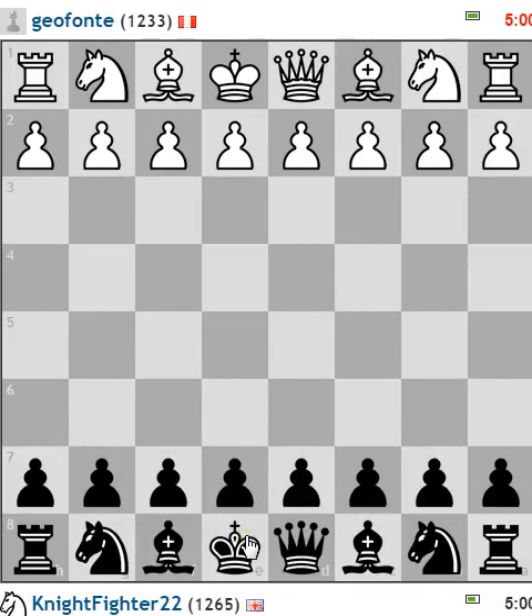Hey everybody, this is NightFighter22 here. Hope you guys are all well. I'm just here playing some live 5-minute chess. I'm playing Geofonte from Peru, rated 12.33, 12.65 — so pretty similar ratings we have here. What did I ever do against pawn to D4?